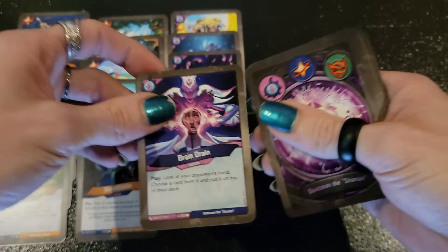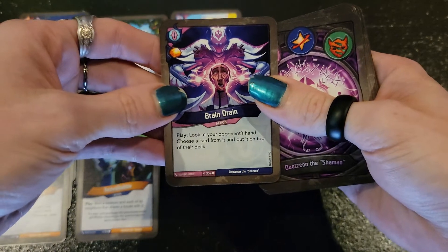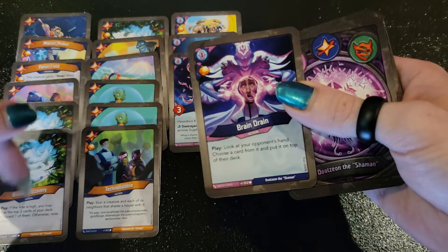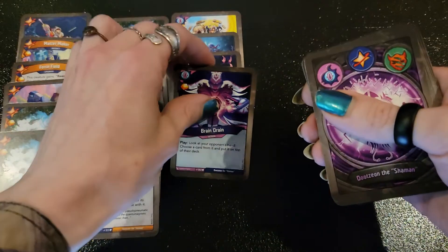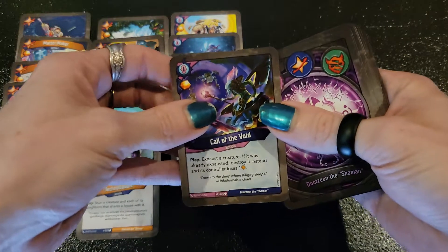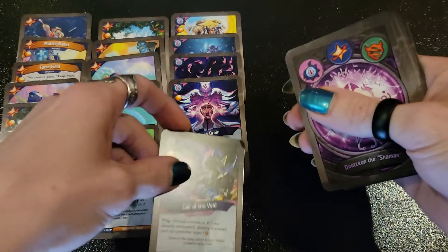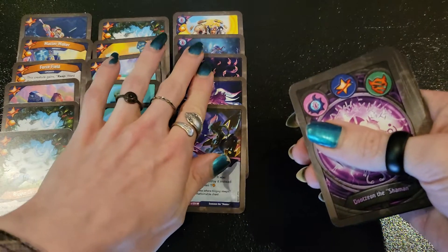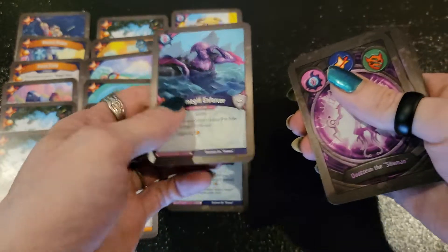Brain Drain — this is a really good card. Knowledge is power, and knowing what your opponent has can really help you play around certain things. With the Biome Discoveries, knowing what you're about to have is gonna help you play around certain things too. Call of the Void exhausts a creature, but if it was already exhausted, destroy it and its controller loses one. Unfathomable's got a lot of exhaust-y things in this set — if we get more, that'll be a great combo.